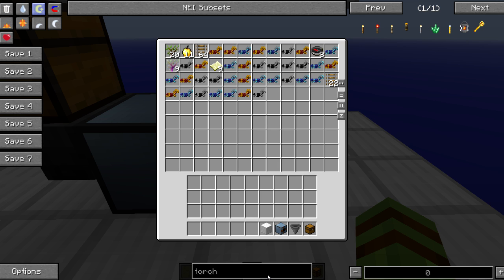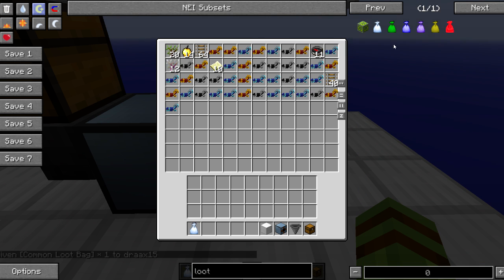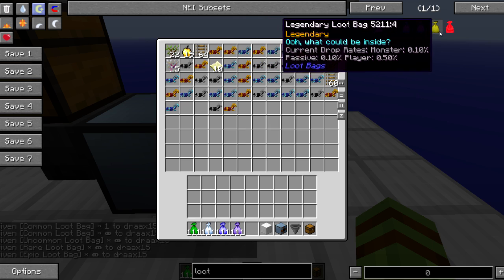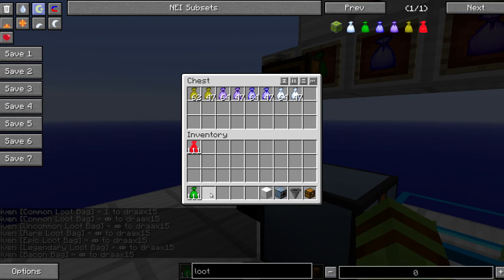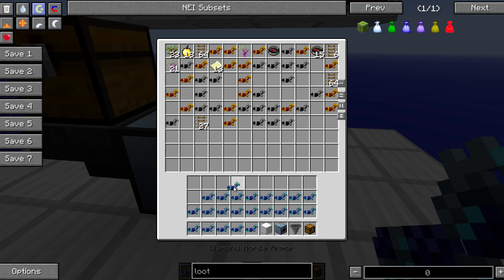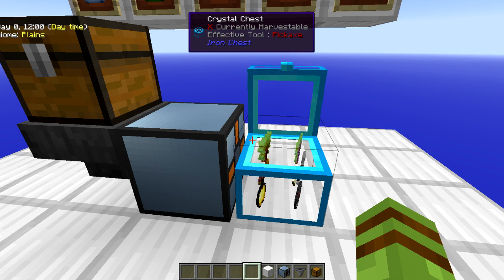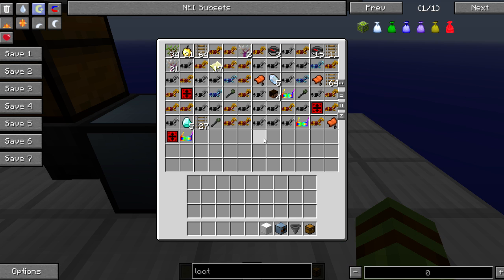You'll see that we're getting a ton of different stuff here. And if I actually put in just a crazy amount of loot bags and stick them all in here — we'll skip the legendary ones because they just give you a bunch of horse armor — you'll see that this thing actually works really really well, especially if you have a bigger chest. Smaller chests fill up very quickly because of the amount of non-stackable items you get, but we just have a ton of different stuff.